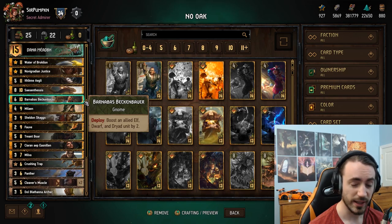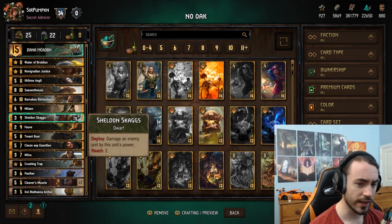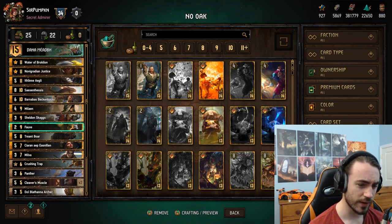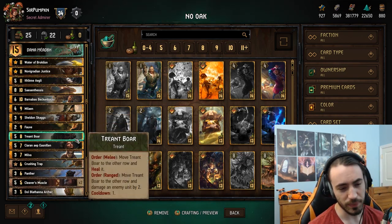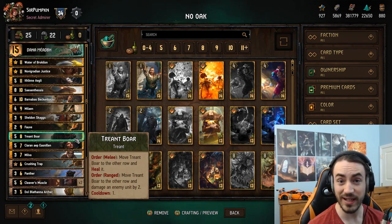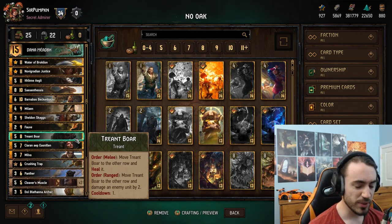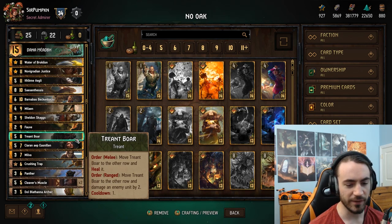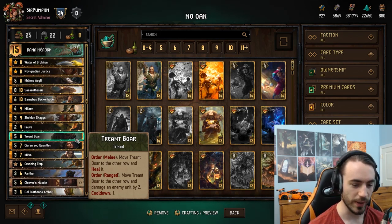Malayne - good removal, strong card. Skaggs - auto include in any deck that runs Ithlin, pretty straightforward. Fob - we mentioned it earlier. Tree and Bore: if you don't play Oak you kind of have to play this because you need the Tree and Tag, so yeah it makes its way into the list. It's a pretty decent card, sometimes it gets muzzled - this card getting Philipped feels terrible because you have no way to counter it.